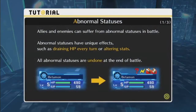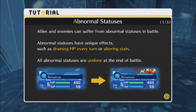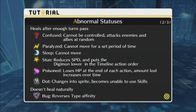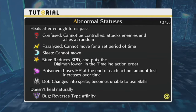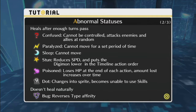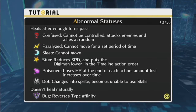Abnormal statuses: Allies and enemies can suffer from abnormal statuses in battle. Abnormal statuses have unique effects such as draining HP each turn or altering stats. All abnormal statuses are undone at the end of each battle, and heals after enough turns have passed. This is a change from Cyber Sleuth, because in that game Confused, Paralyzed, Sleep, and Stun all went away at the end of the turn, while Poison and DoT stuck around.